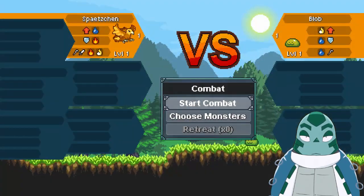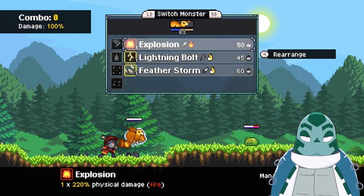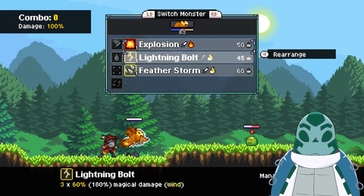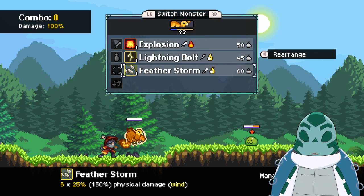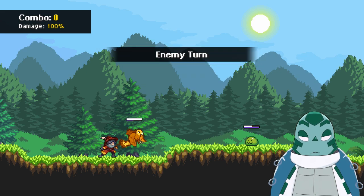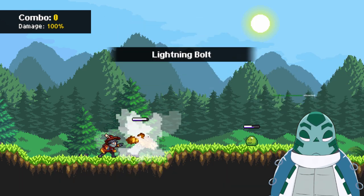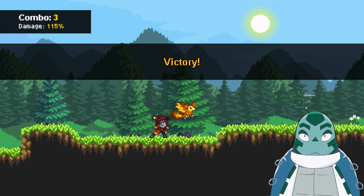Alright, let's fight this blob here. Combat — start combat or choose monsters. Well, we only have one, so we can just start. And there you go. From the user interface it looks a little bit different from Pokemon, but it plays pretty much exactly the same. You have your abilities, and you can choose a couple of monsters once you catch more of them — or hatch, in this case. You can see on the blob's health bar which ability would do the most damage. So let's just go with that. It looks cool too. And it is done.